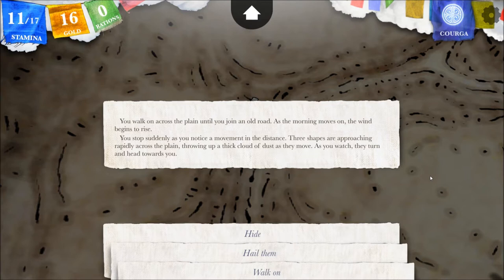I'll end it here. What do you guys think we should do? Should I hide from these three shapes? I'm guessing they're men atop horses, but they could be beasts — either creatures on four legs or men atop beasts of some kind. Should we hide, should we hail them, or just ignore them and try to walk on? Let me know what you guys think — please leave your votes in the comments below. Thank you very much for watching, and see you next week.